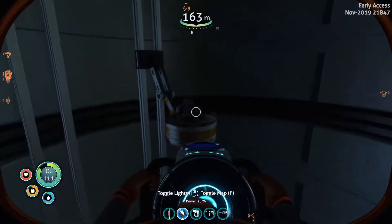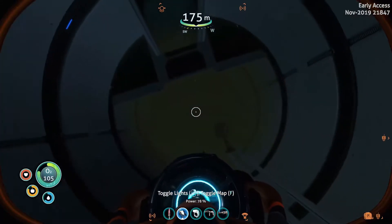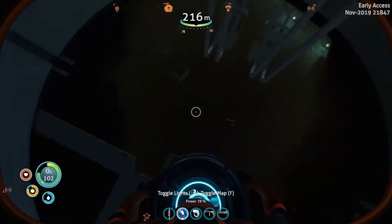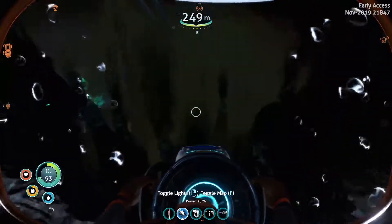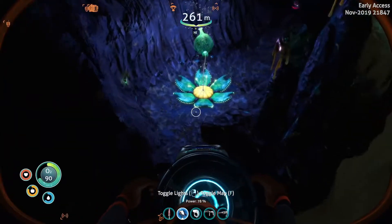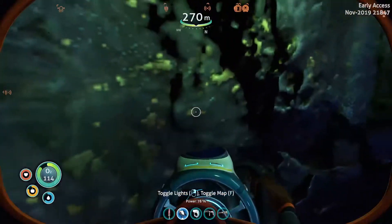Dude, what is this? I'm probably going to die going down here. I don't have enough oxygen for all this. How deep is this? Am I not supposed to be here yet? Oxygen plant! Oxygen. Something glowing. Oxygen first, and then the glowing things. Can I get these?